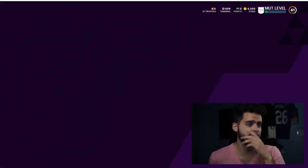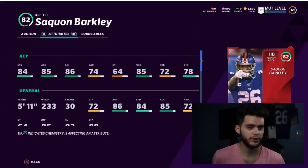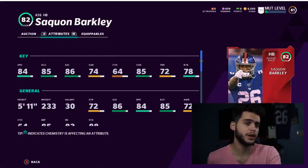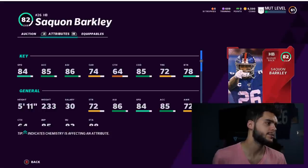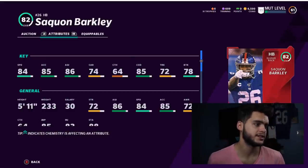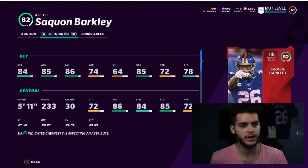First on the list is Saquon Barkley coming in at number 10. For those who don't know much about Madden: Saquon's bad cards are good cards. You power this guy up and he's going to have 85 speed, 86 acceleration, 87 agility, 86 change of direction, and 79 break tackle. At first glance that's right up there with McCaffrey and Henry — for a lot cheaper.